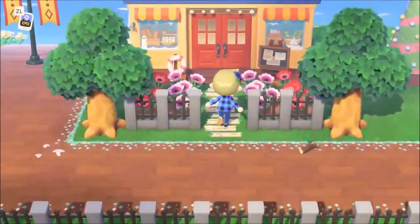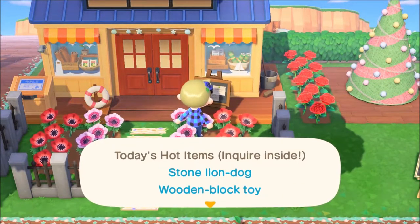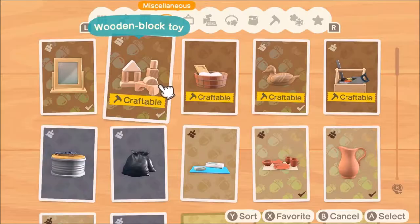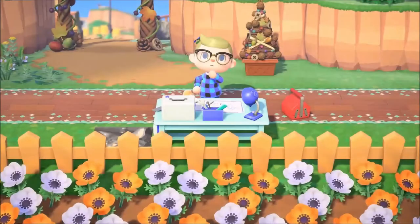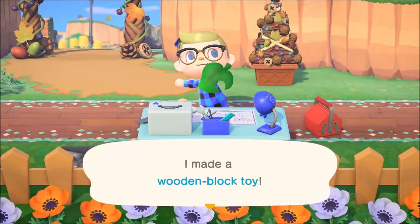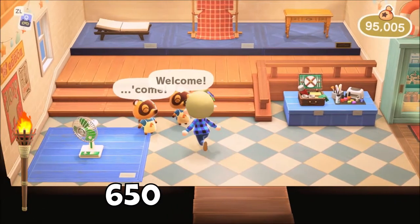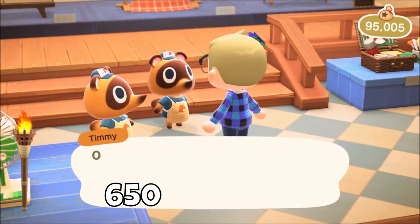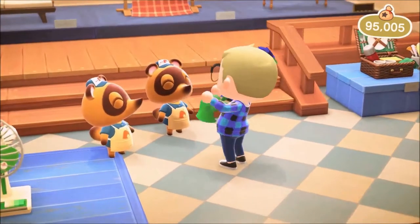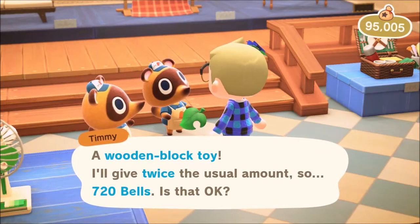When you've unlocked Nook's Cranny, you'll notice that on the sign outside, a random item or creature is listed as a hot item. You can also go inside and ask them what the hot item is. The upgraded Nook's Cranny gives two hot items per day, but the first version gives only one. These hot items sell for twice as much as they normally would. For example, a tiki torch normally sells for 650 bells, but if it's the hot item at Nook's Cranny, it sells for 1,300 bells. Make sure to check that sign outside every day, because at some point you could find an item that doesn't require many materials to craft is the hot item of the day.